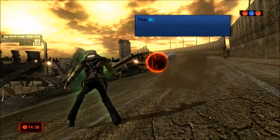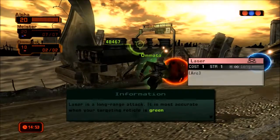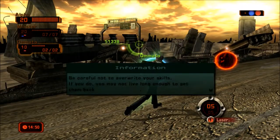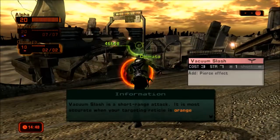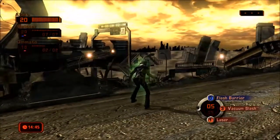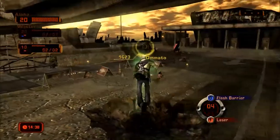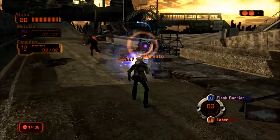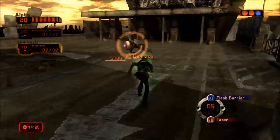First, capture the skills from the capsules. The blue capsules contain defensive skills while the red ones are attacks. I don't know... laser? I don't know what I'm doing. I need help.